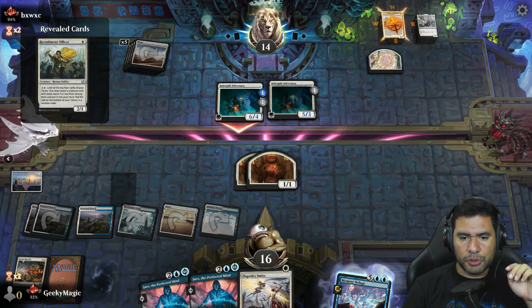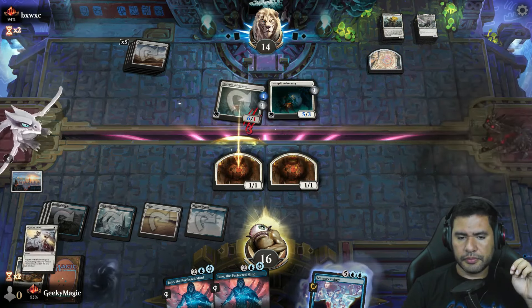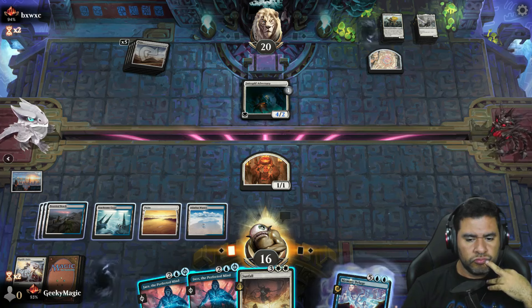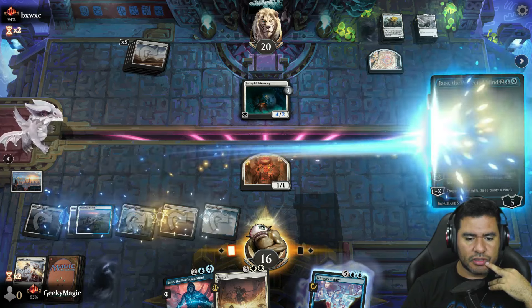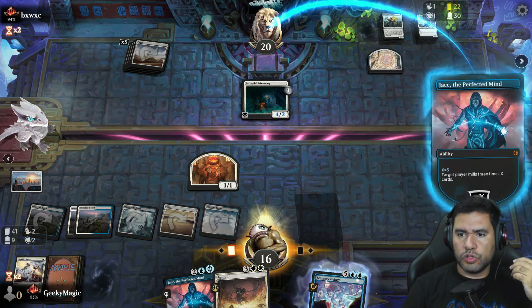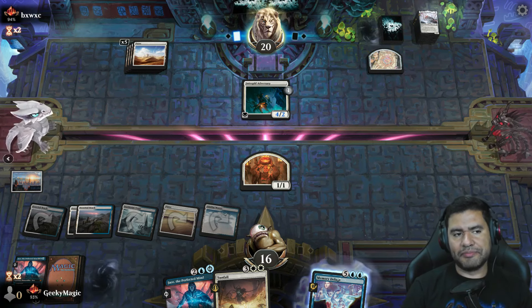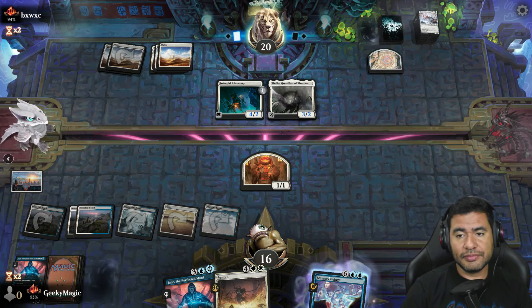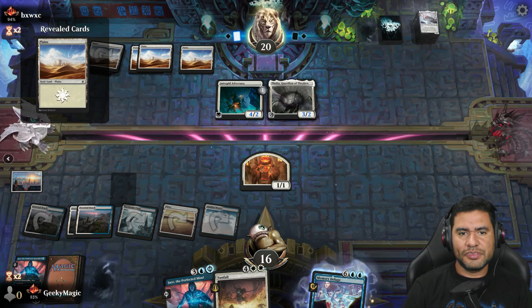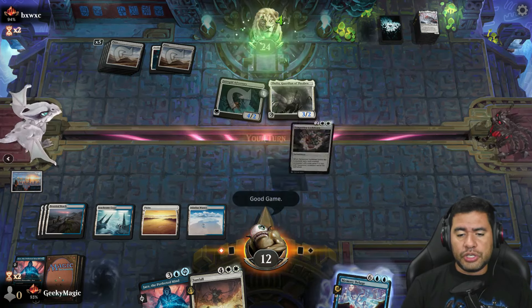If they attack we can double block and kill it, or we can just do it like this — kill it. Nice, so far so good. I think we're going to go with Jace. My opponent is going to end up with seven cards in hand, and with the one they need to draw it'll be six, so the next Jace activation is going to kill them. We're in a really good position. Okay, land five. Ossification — sure. GG opponent, GG.